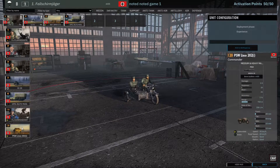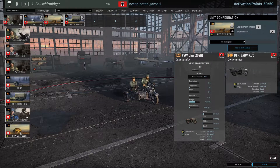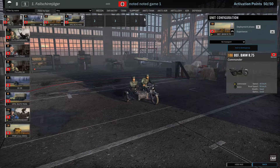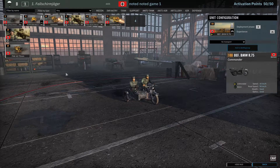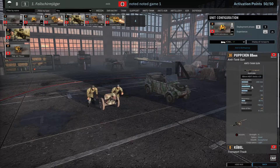He decided to go for the bike over the PSW, which is slightly armored and not that much more expensive, but obviously the bike is a bit faster on the road in particular. Standard Opel Blitz. He also brings two Nassons and the Püppchen, and I think the Püppchen are really, really good. They only have a range of 750 meters but a lot of penetration, and if you get them in the right spots they are amazing.